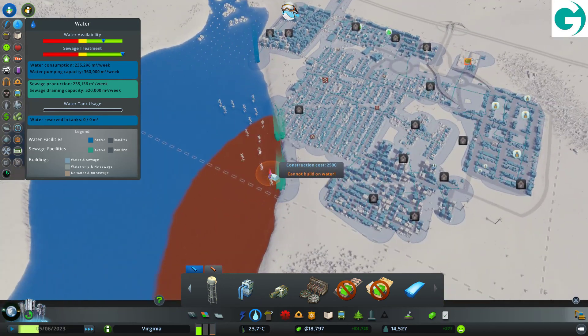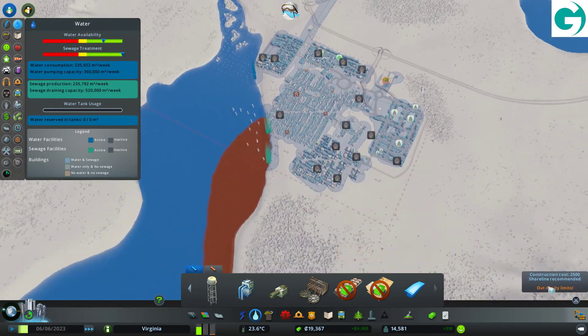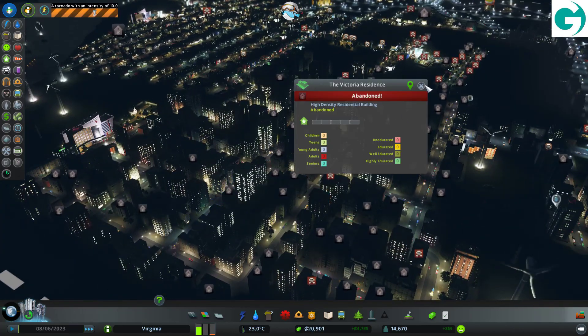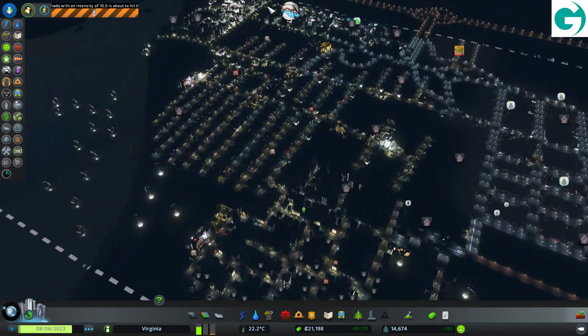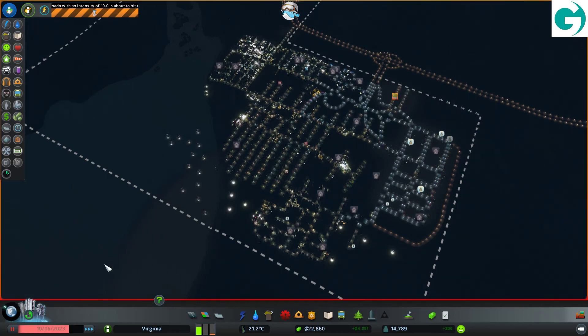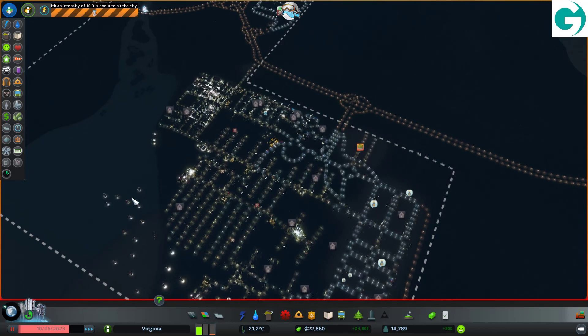Loads of abandoned buildings. Meteorologists have issued a severe tornado warning for the area — perfect timing. Residents should seek shelter immediately. And with that, I think I'm going to leave it there for today. We can watch the tornado rip through our half-dead city next time. Thank you for watching — I've been James Rose. This has been Virginia and the Pooey Water Catastrophe. The plague essentially swept through and killed half our population, and now there's a tornado coming. Lucky me — we'll deal with that next time. Bye!